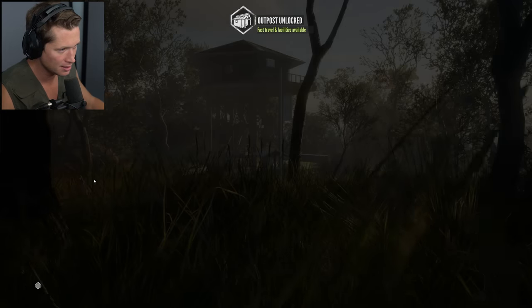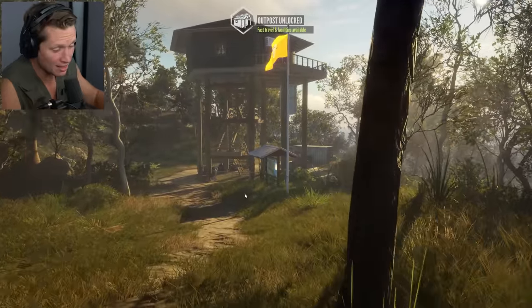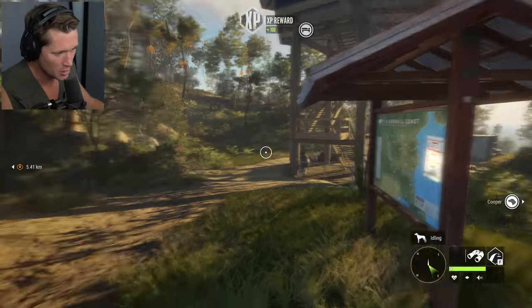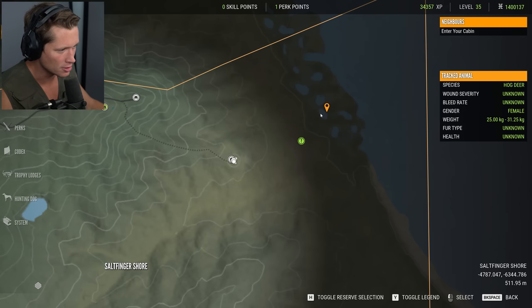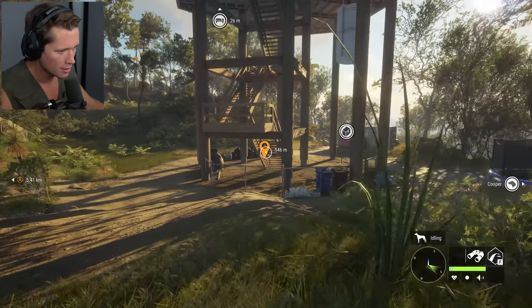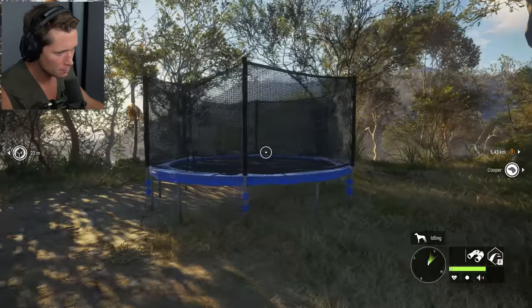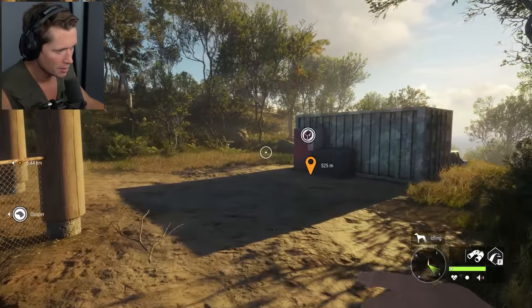Fast travel point — might even be able to spawn some vehicles as well. Let me go ahead and claim this. Fast travel and facilities are now available. I thought we were going to go the rest on foot, but I mean we could try. This is the start of the marshes — 500 meters, we can go that. We got a trampoline, can we use this? No, okay. Let's keep going — I think we can hoof the rest of it.